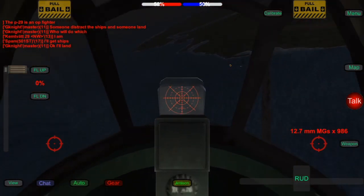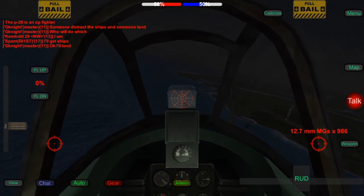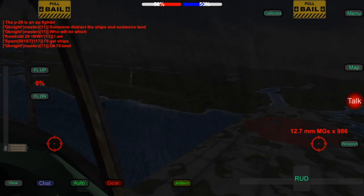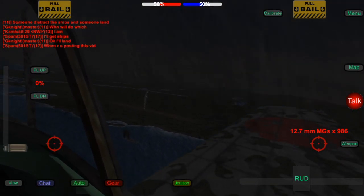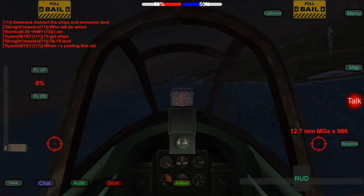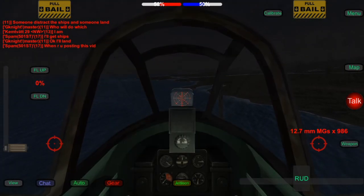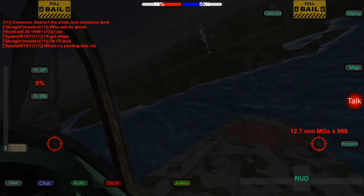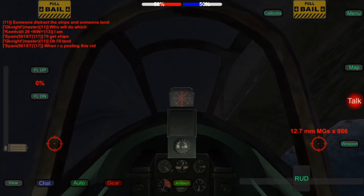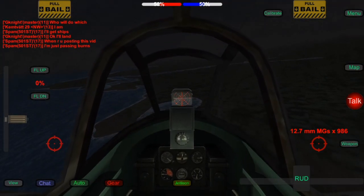This begins the first night assault. However, I'm probably going to be switching over to a Kate after this, because this plane does not do a lot of damage when it comes down to payload. That Kate over there did manage to get a torpedo hit, but unfortunately did not kill the ship — only took out a few guns on the left side. I'm going to try to get this guy over here, but I managed to just get shot up. Yeah, it didn't work out too well.